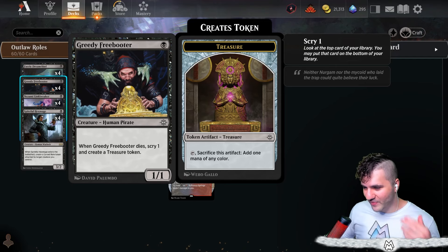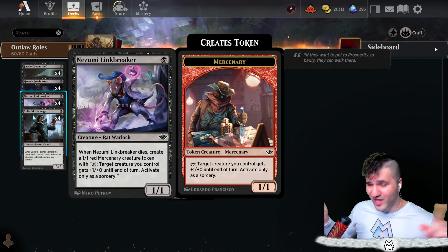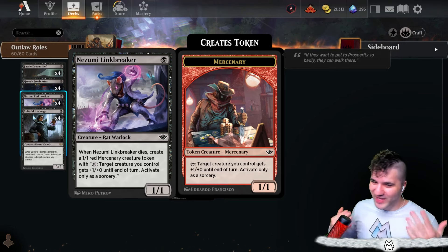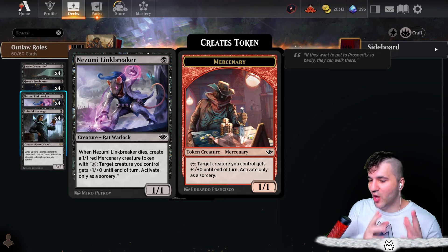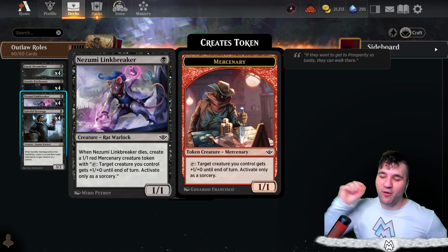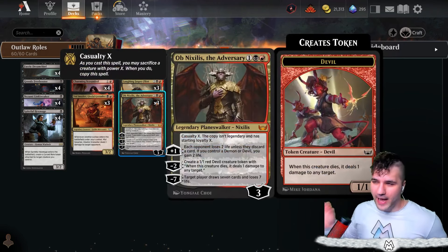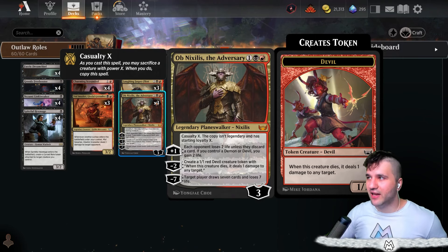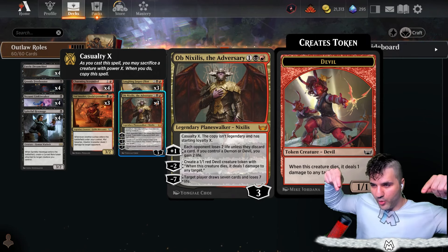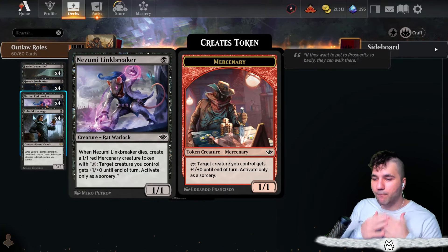Nobody is running this next card and I think it's a mistake. It's a Rat Warlock — so again an outlaw. Whenever it dies, create a 1/1 red Mercenary creature token, so it creates another outlaw. What I love about this is when you sacrifice it you get a body back. With an Obnixilis-type deck you typically see a lot of one-ones going wide on the board — this helps that a lot because the Link Breaker creates more things whenever you sacrifice it.